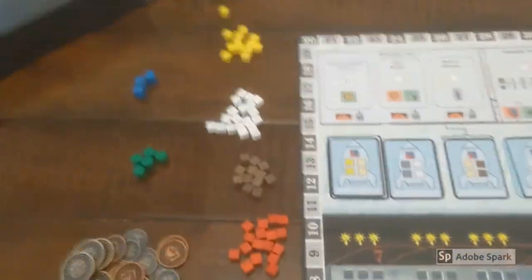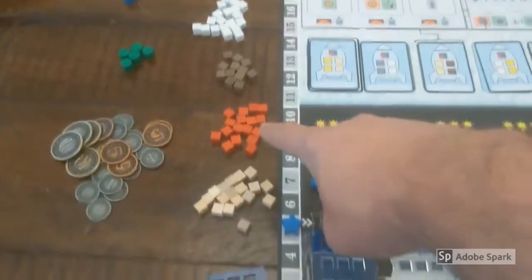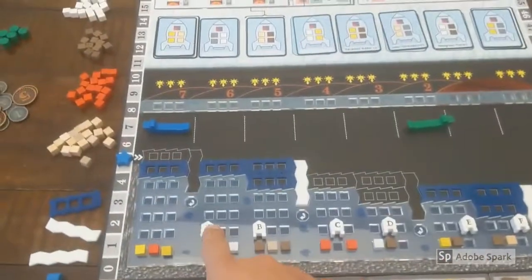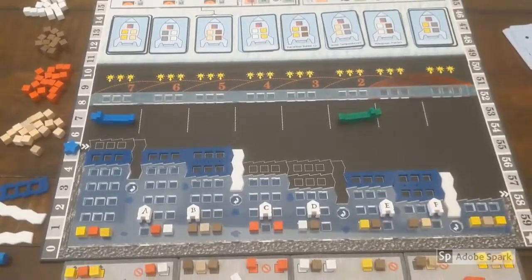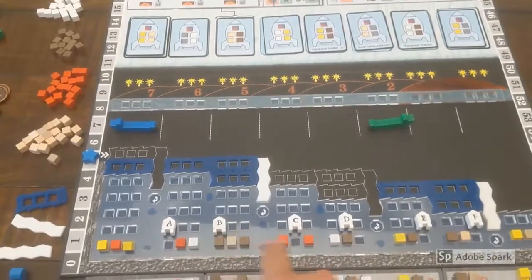There are five resource types in Linnea: sulfur, salt, hydrocarbons, iron, and silica. Resource cubes are collected by these six submersible vehicle tokens, which are shared by all players. Players can take control of them to pilot them around the ocean, pick up mineral cubes, and excavate mineral deposits.